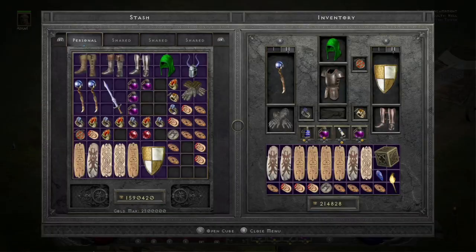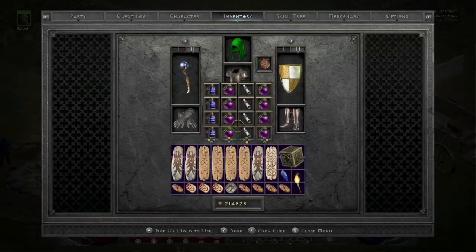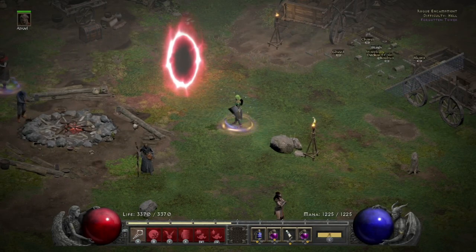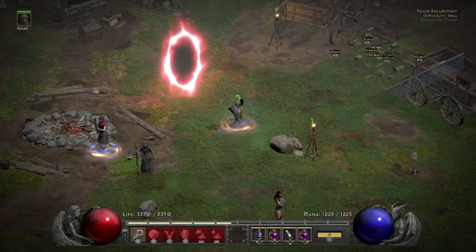So that was it — quick cow run, pretty simple, very low risk. Even with this build you can kind of just stand there and tank a lot of the damage. This is online, non-ladder, player one. Pretty simple.